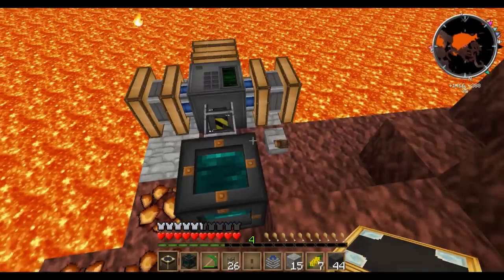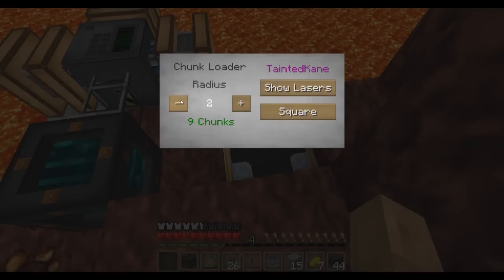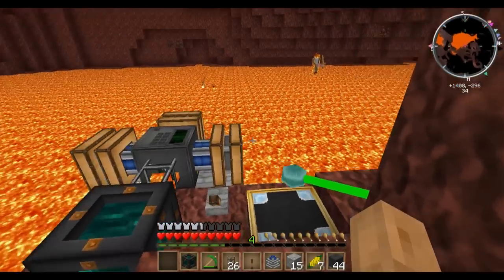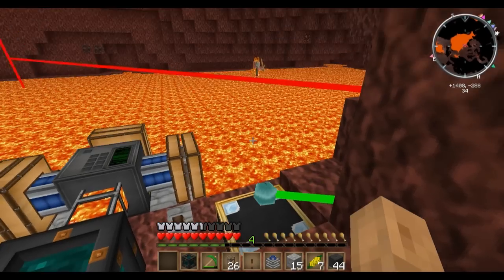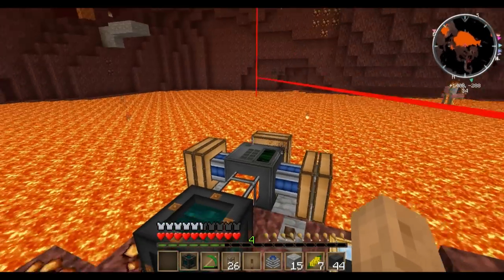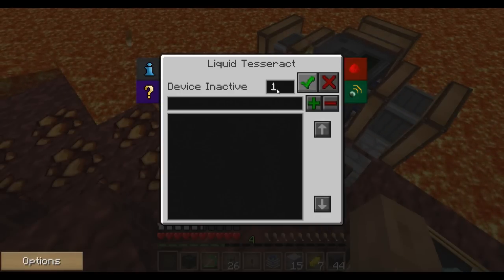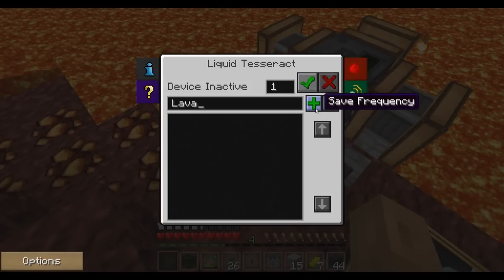Place the chunk loader down so it always loads this area. Set the radius — I'll do two chunks so it loads up a lot of the lava. You can show lasers to see how far the chunk is loading. For the tesseract, you need to set this as the same frequency as the one we're going to put in the overworld. I'll set it to one and mark it as lava, then save it.